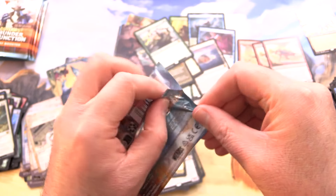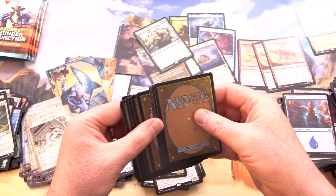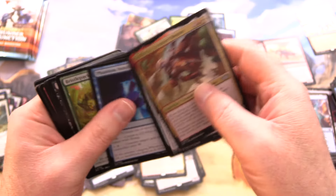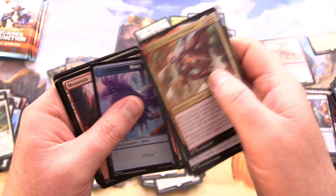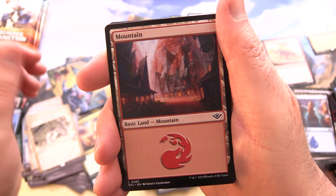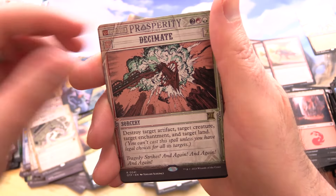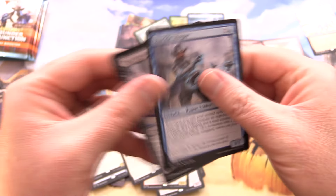One complaint though — boxes of this retail for about $140 to $150. Supposedly because they give you extra packs like the Set Boosters, they're basically priced the same as Set Boosters, but you get more packs per box for the draft experience. Let me know in the comments what you think about the pricing. Foil Raven of Fel Omens, Decimate, and another round.